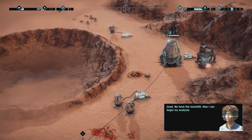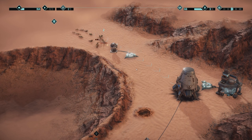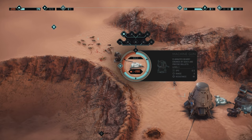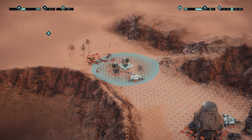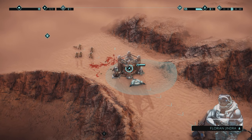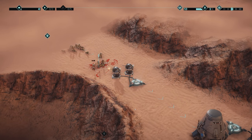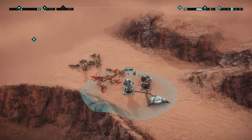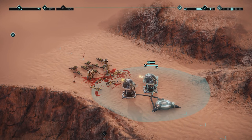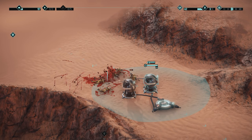We have the monolith. Now I can begin my analysis. I have an extra person now. I'll build a thing as soon as I have the 200 resources. These guys have DPS as well, so I guess you can use them on their own? That's cool. That's pretty cool - I don't know if I would like to be sitting in there. Look at that recoil - that recoil is insane.